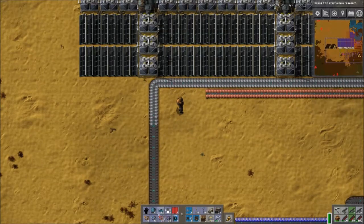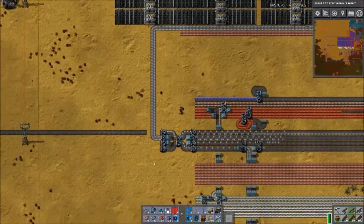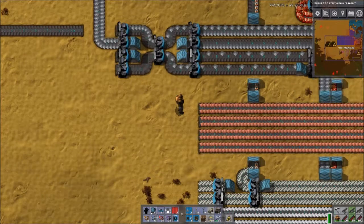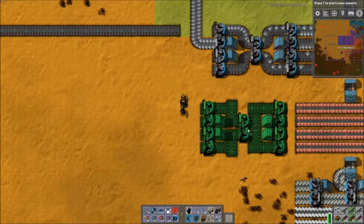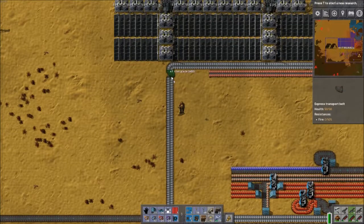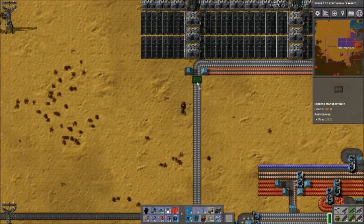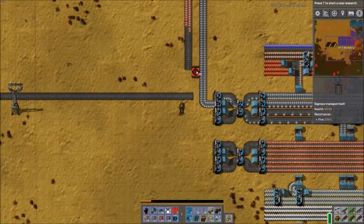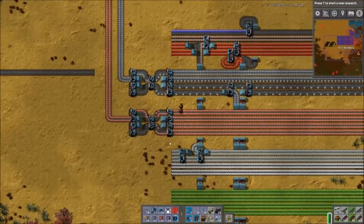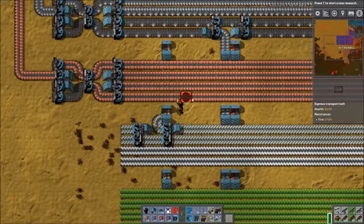I ran a temporary belt from the other spot there and then cut off the ore supply, so eventually it'll drain out - shouldn't take too long. Then the next thing to work on will be the copper - I'll get that started, I'll do that off screen. Let's get a balancer in here first. And then of course the copper - I have it on the wrong side, isn't that how it goes. Let's cut across it this way - there we go.